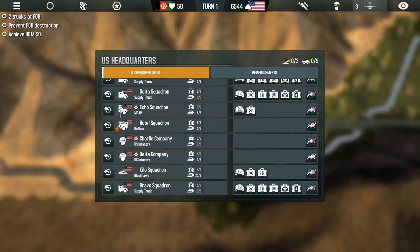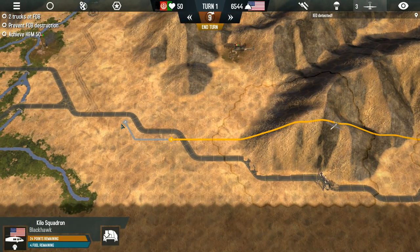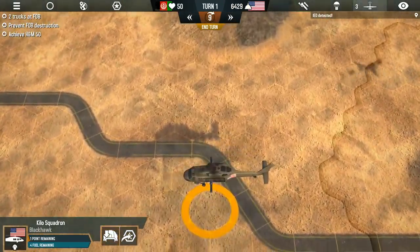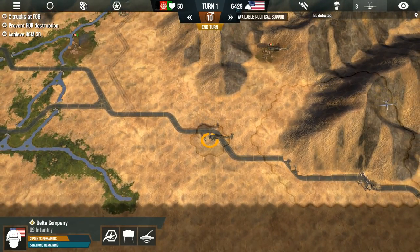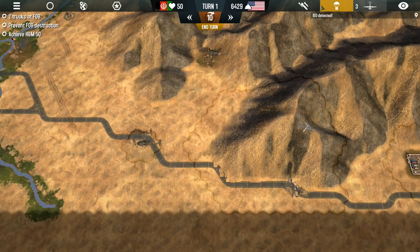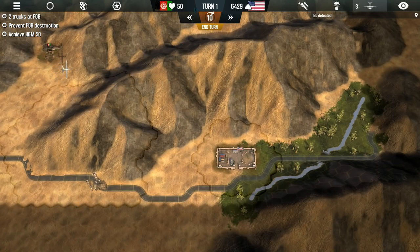We're going to get our other MRAP and load up Delta Company, flying over here because I'm basically planning on building a forward operating base between these two points — but that would be expensive. So you want to be careful. The most important resource in this game by far is political support. Every movement, every resupply, or whatever you do requires political support. An airstrike costs 200 support, emergency supply drop is 200, and it tends to get more expensive as the game goes on. We're going to deploy that Buffalo after it repairs next turn, then end our turn.